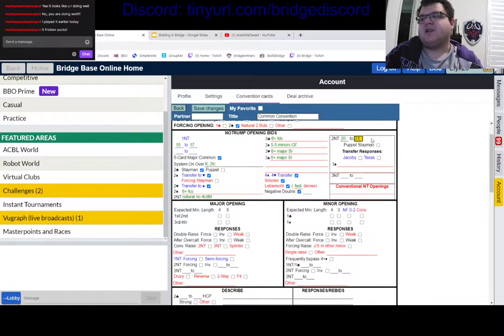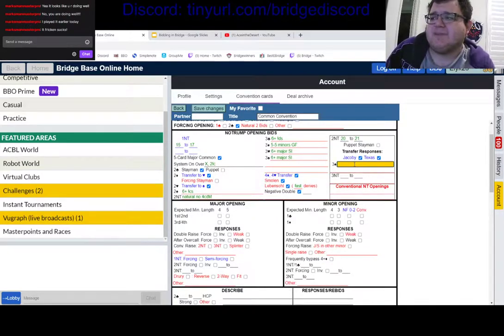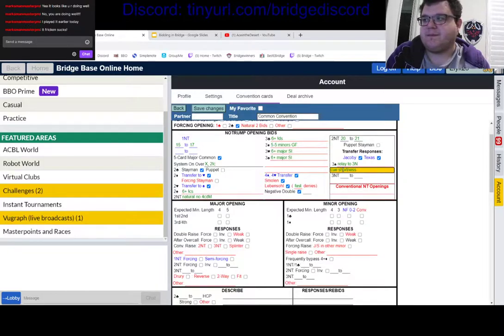For filling out the rest of the card: two notrump is 20-to-21. You could play puppet over two notrump, particularly if you're playing that puppet gadget over one notrump. Three spades over two notrump — most people play that as relay to three notrump, then cue shortness or bid four minor as natural, four major as five-five or shortness in the mid-suit. The robots might still play three spades as minors Stayman, which is just dumb.